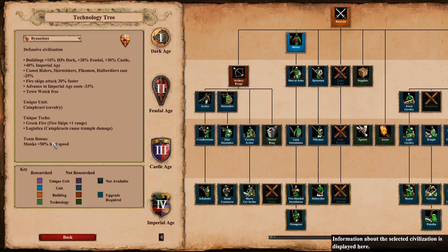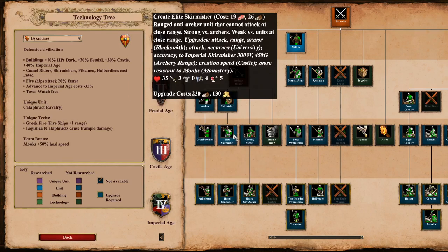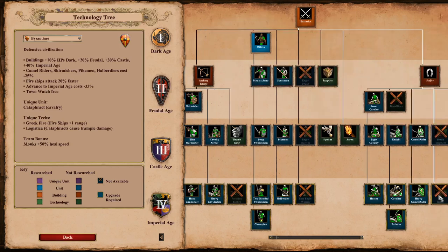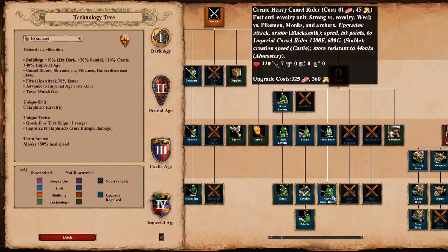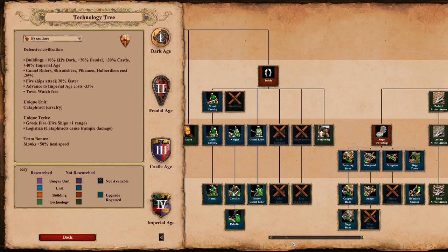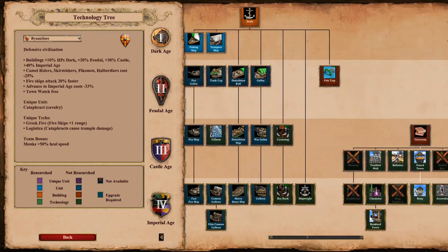Going over the tech tree a bit: they have great archers, they have Arbalest, cheap trash skirmishers, and cheap halbs. They also get heavy cavalry archers and champions, but that's not really something we want to use. They can get Hussars and Paladins, heavy camels — again, units we usually don't go for. They have siege rams, which is super important. They don't get siege engineers. They get bombard cannons, and that's about it.